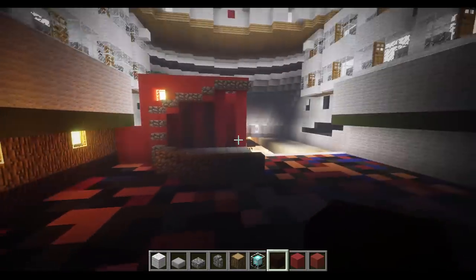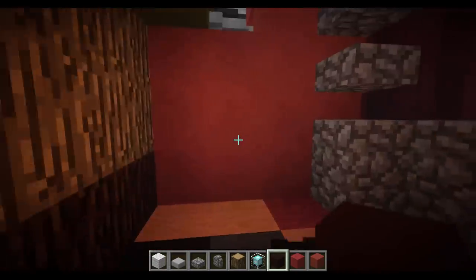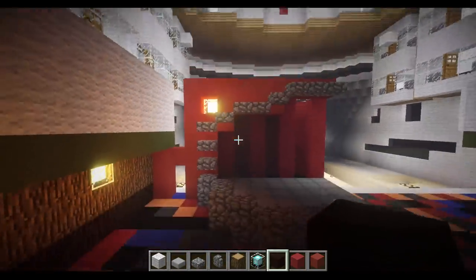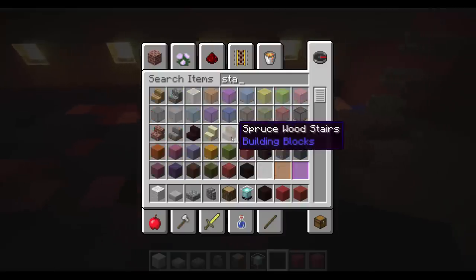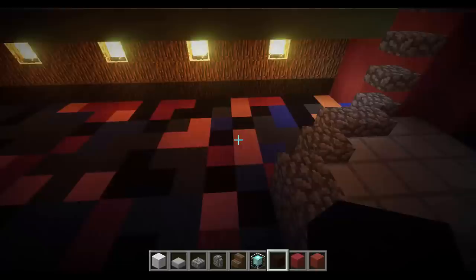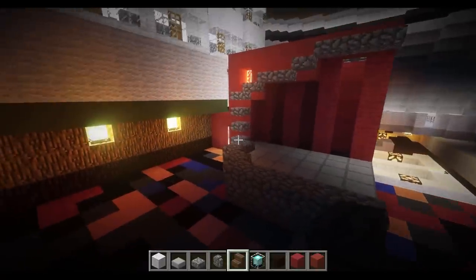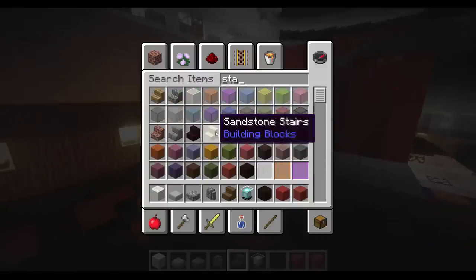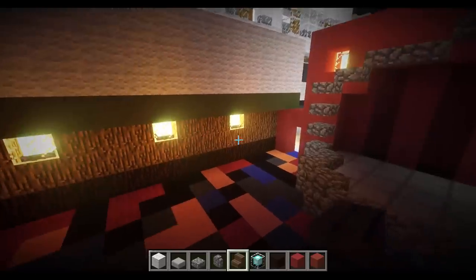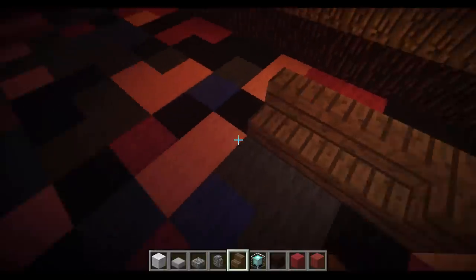Now we have the stage — it looks decent. I'm going to go ahead and add a door right here for crew access, because that is also important. Now we're going to work on the seating. I'm going to use spruce wood stairs — you can use any kind of stairs you want, but I typically want to go with the theme. I'm going for a more elegant theme, so I'm going with something like a darker wood — I could have even gone with nether brick stairs.